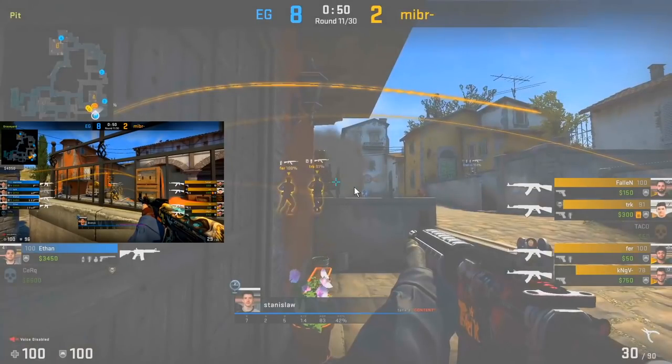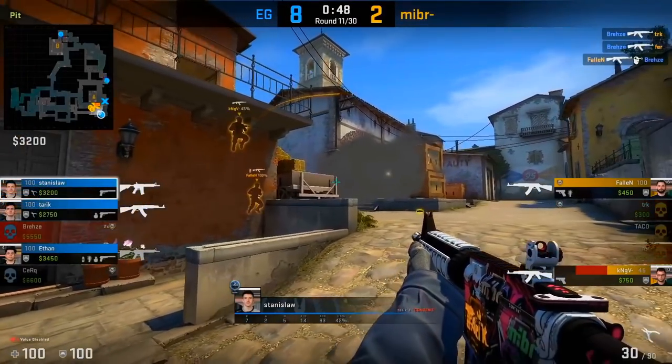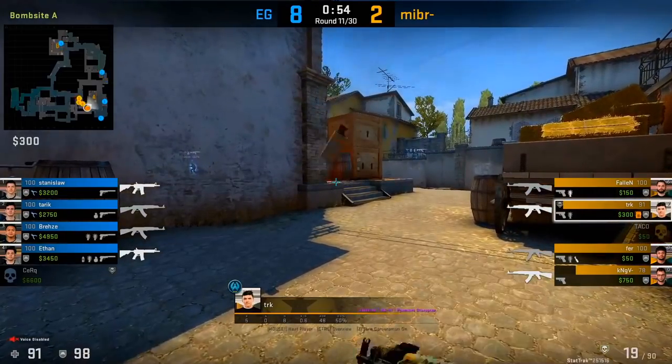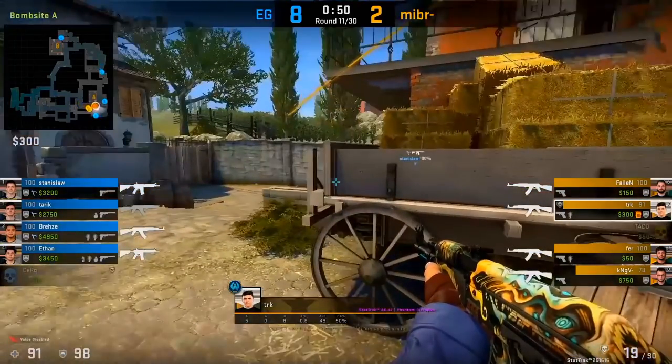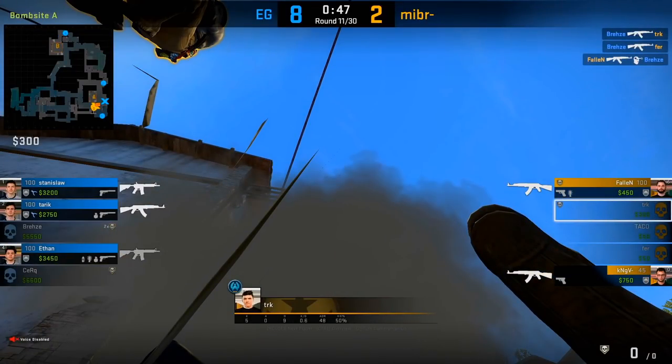From TRK's point of view, as soon as he moves up towards the porch side area — before making contact with anybody — he's already looking towards pit. That's the thing about pit: you don't even need to take contact first for the T's to already expect you to be there.